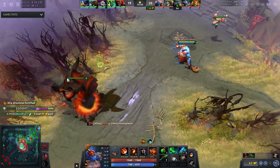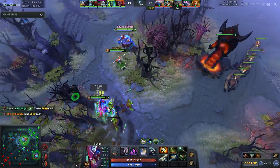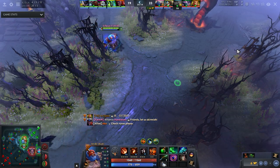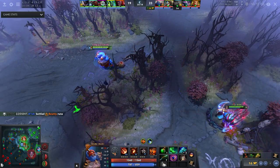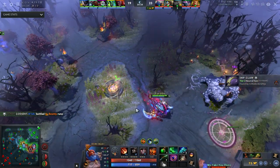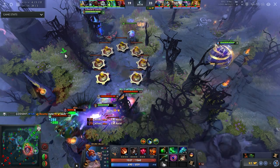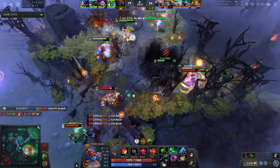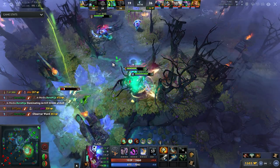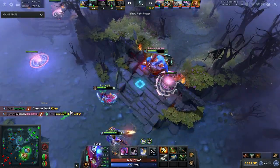You might say this is a meme — buying Midas on a support — but go watch pro games. They will literally buy Midas on Ogre at the 25 or 30 minute mark because the hero doesn't need items. You could get a Glimmer, but what pros like to do is guarantee high levels — maxed bloodlust, maxed stun, some talents. If the game goes late, which often happens in low MMR, having Midas and being able to multicast it is absolutely fantastic.